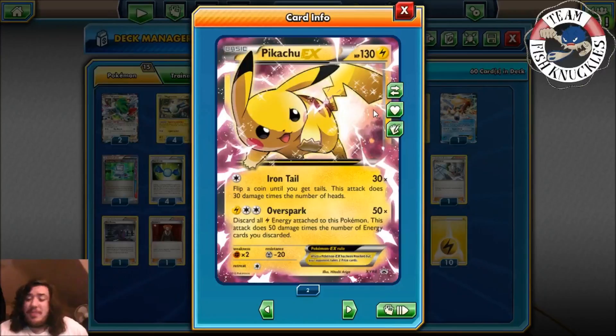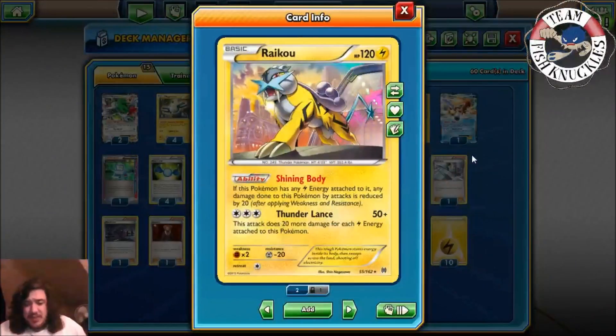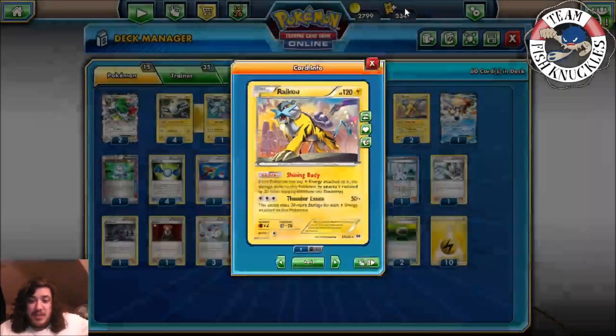Pikachu is going to be our EX Sweeper to constantly knock out EX Pokemon. The only downside is it has 130 HP, so it can get easily one-shotted back. Our other attacker is Raikou. Thunder Lance does 50, plus 20 more damage for each Lightning Energy attached to this Pokemon, and it has Shining Body — if there's any Lightning Energy attached to it, damage done to this Pokemon by attacks is reduced by 20.